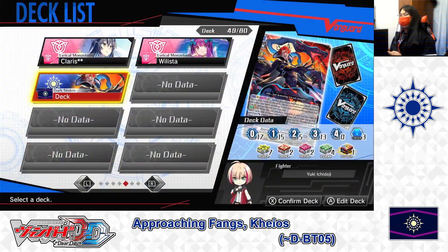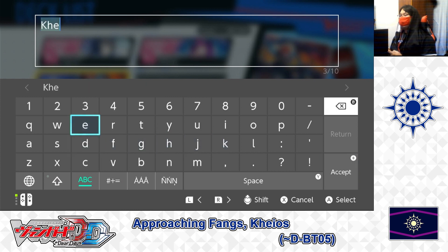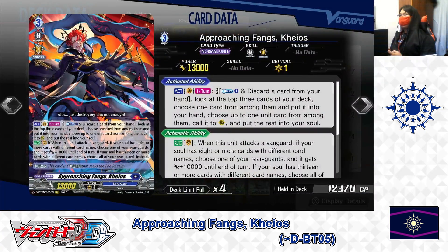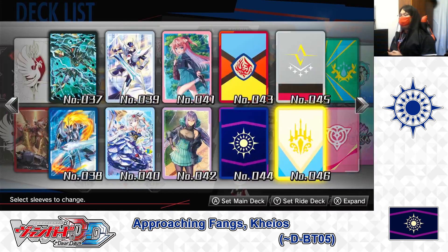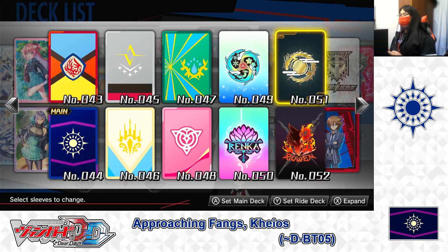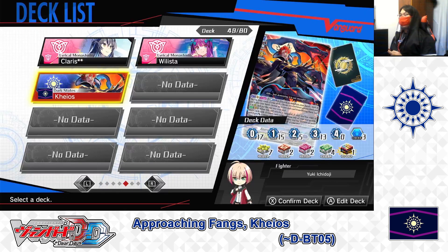The deck is built and card effects are explained. Let's rename the deck: Chaos — spelled K-H-E-I-O-S, yes that's correct. Next, changing sleeves: for the main deck we're using the Dark States sleeves, and for the ride deck we're using the Team Dragon Dragon Moon sleeve. With that, the deck is built, card sleeves changed, and deck renamed.